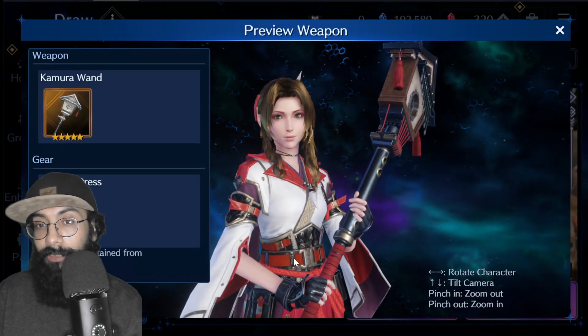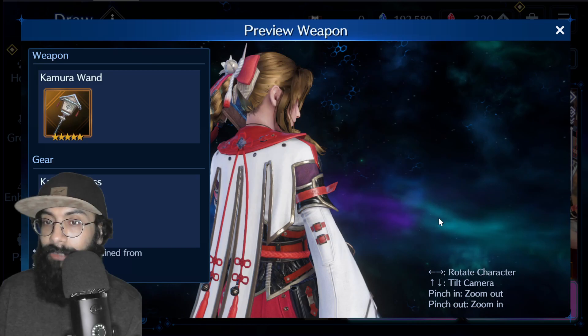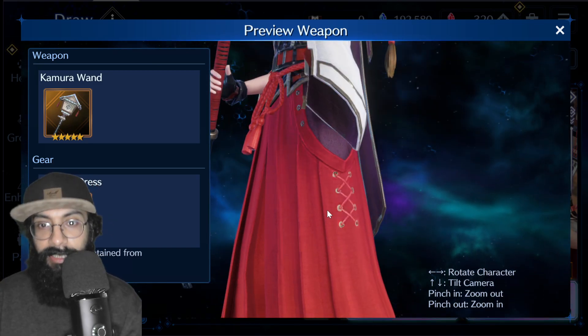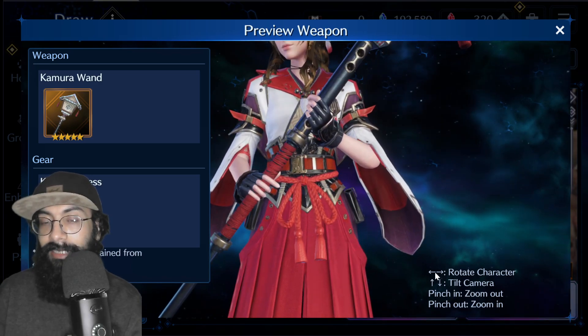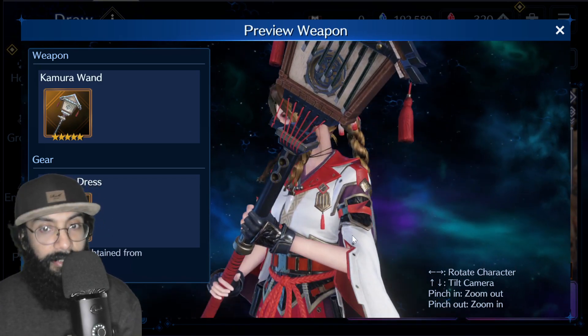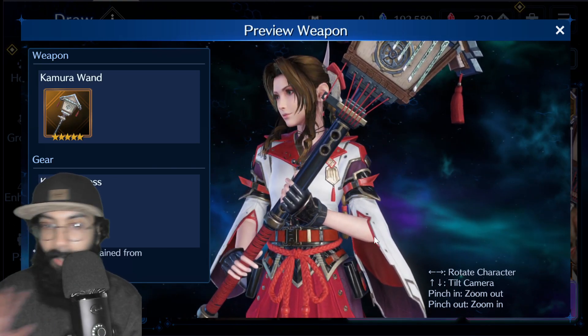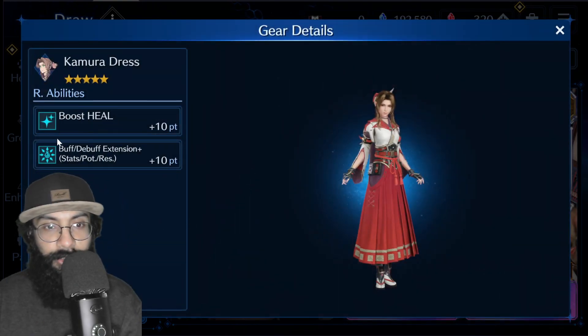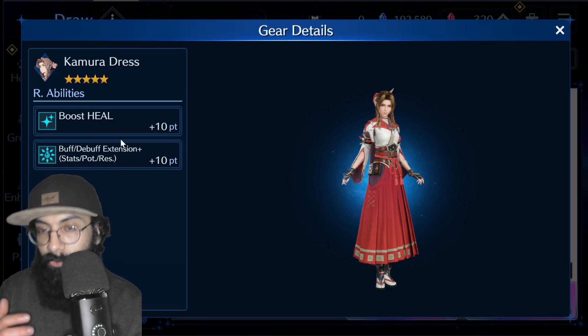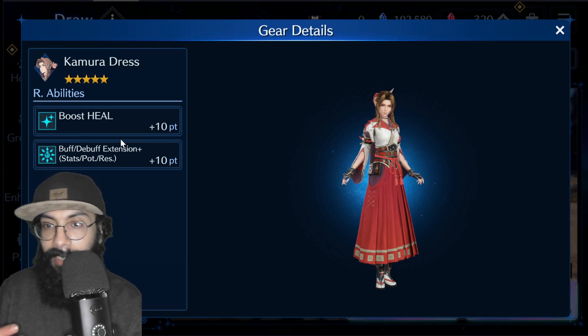The main focus of this banner is Aerith. After a long time, Aerith has reappeared in the fashion we want — as a support, healer, and buffer. Her costume boosts heal, which we haven't seen from her in a long time.